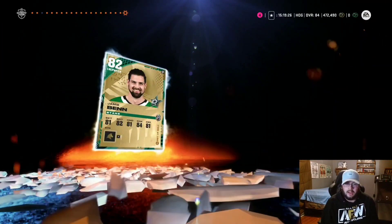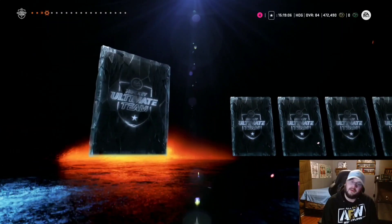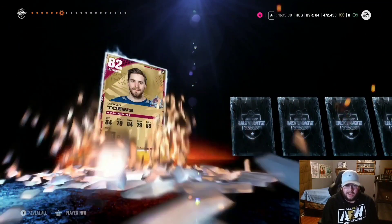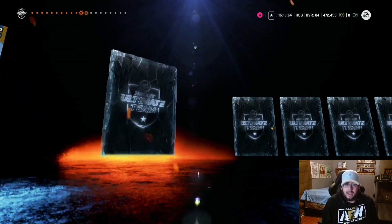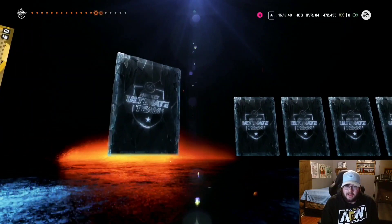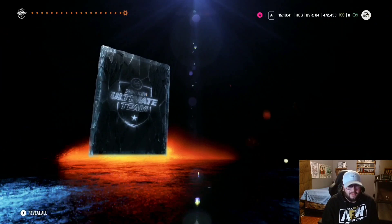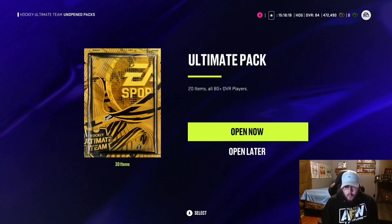Another 83, MacKenzie Weegar and Jamie Benn. We pulled a Shesterkin from a prime pack, so if one of these ultimate packs doesn't have at least an 85 I think we got scammed. Starting this one with Tyler Bertuzzi — the rest after this one are tradable. I'm fine with the untradeable ones being bad if they want. John Carlson 83 — anything 83-plus is a win, I'll keep saying it. Larkin, another 83. Sonny Milano, Capobianco, 84 Morrissey again, and 84 Harvey — back-to-back 84s, I love it.